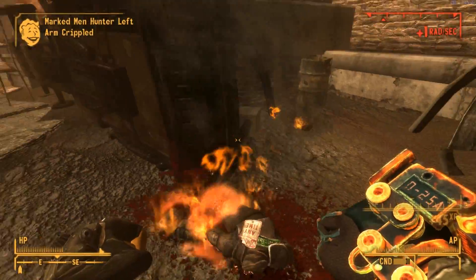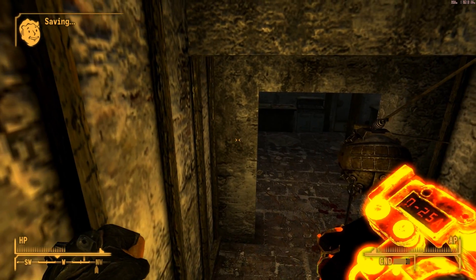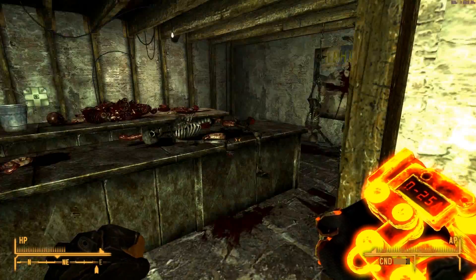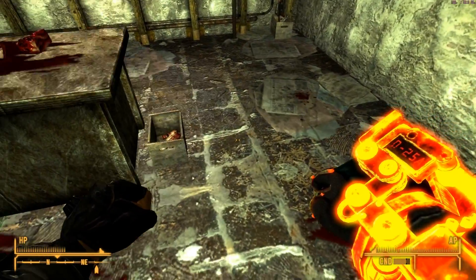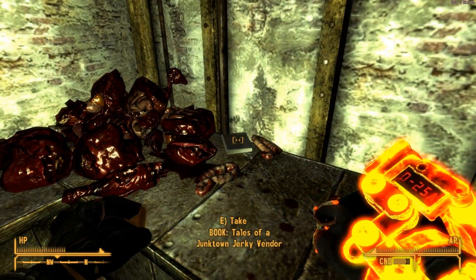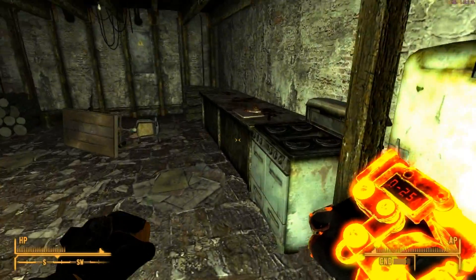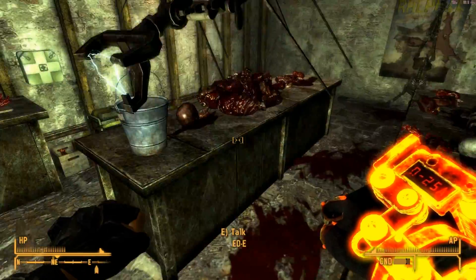All right, let's go back into that basement — and we get more Marked Men. The condition is pretty good on my weapon so we're okay for the moment. What the hell were they doing in here? We'll come back for that rifle later. There's a skill book — Tales of a Junk Town Jerky Vendor — so definitely come into the basement and get that book.